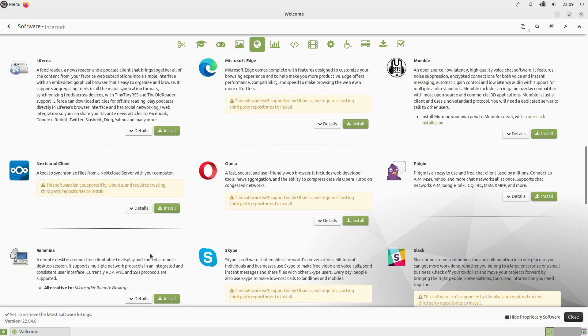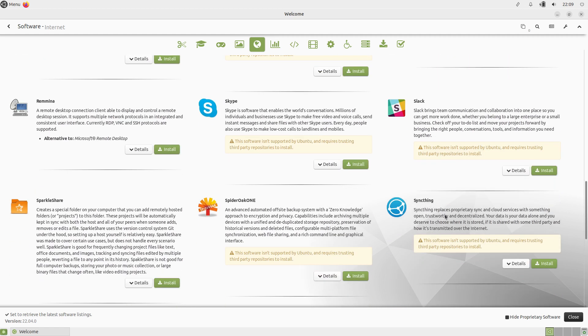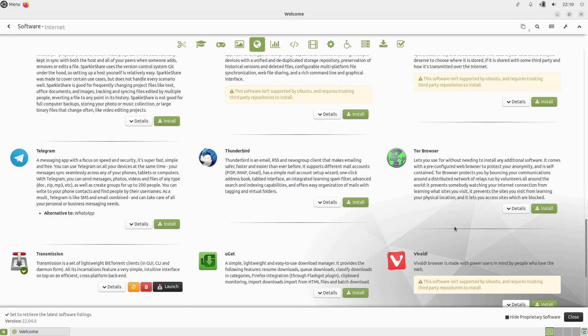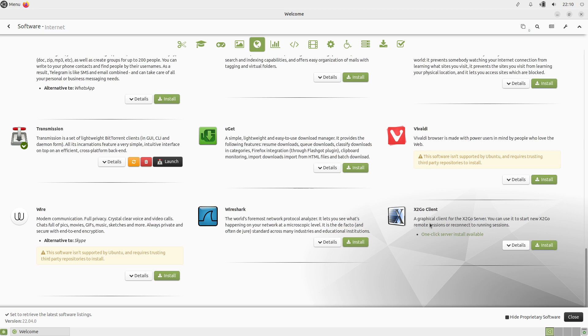Mumble — I do use Mumble, so that's all here for you. Nextcloud, Opera, Pidgin, Remmina, Skype, Slack, Syncthing — oh, that replaces proprietary sync and cloud services, I like the look of that. SparkleShare, SpiderOak One — offsite backup, interesting. Thunderbird, Telegram, the Tor Browser — I wouldn't use Tor Browser on an installed system, I'd use it on a USB stick. Transmission is installed by default. Vivaldi, X2Go, Wireshark, and Wire.